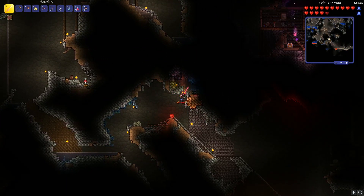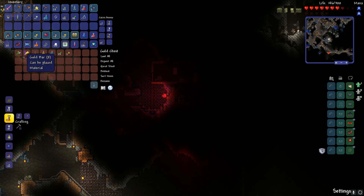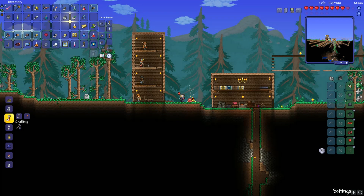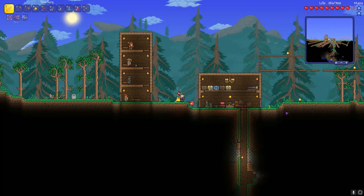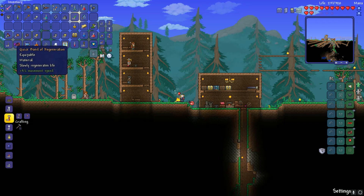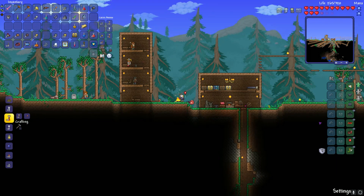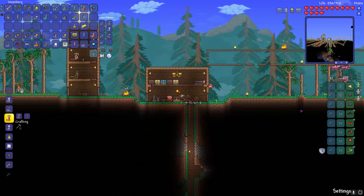I found another chest, guys. We got the Hermes boots! We got the Hermes boots. I found a life crystal along the way. I found a banner regeneration, but I don't really need that. I got the Hermes boots, so now we can actually run fast like this, which will definitely help in the boss fight. I've gotten two gold.